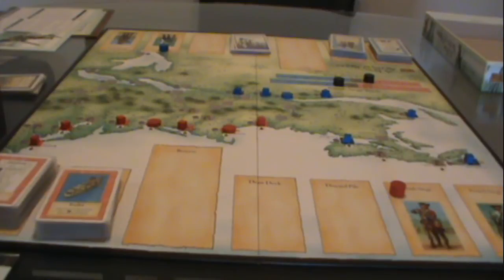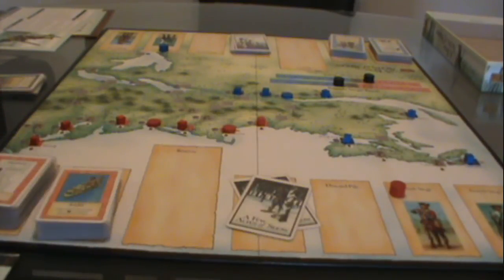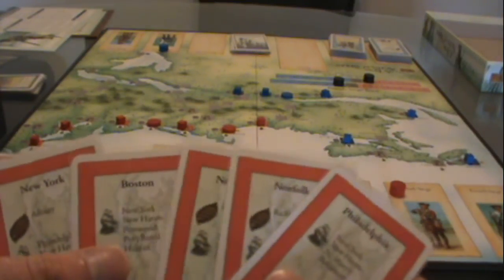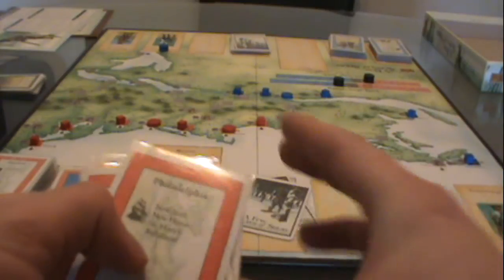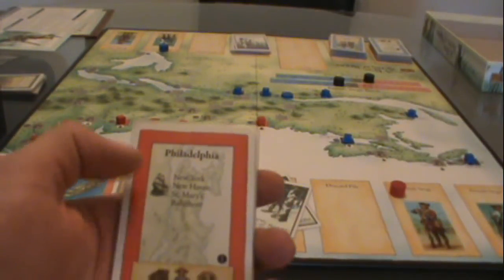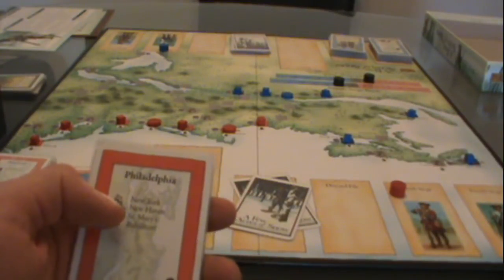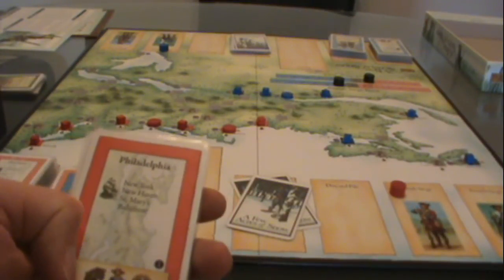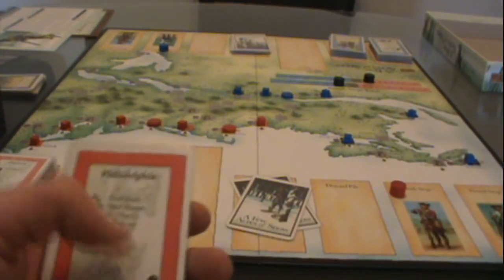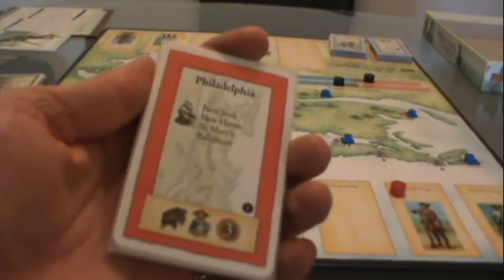This is the British player deck. What we do is shuffle this and draw the top five cards. At the beginning of your turn, you're always going to draw up to five cards. Here we have Philadelphia, Norfolk, New Haven, and New York. The way the location cards work is: Philadelphia is connected by boat to New York, New Haven, St. Mary's, and Baltimore. It can also provide a wagon, a settler, or three gold — and that's important in how you actually play the card.